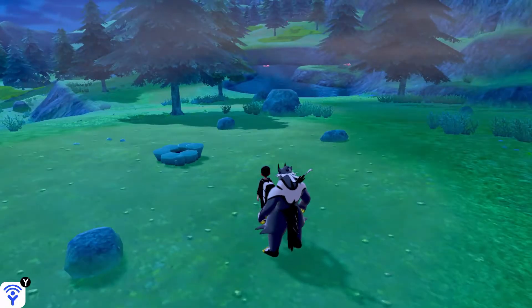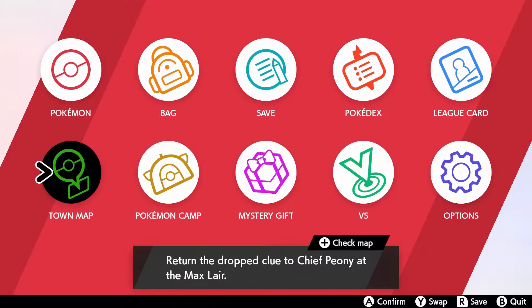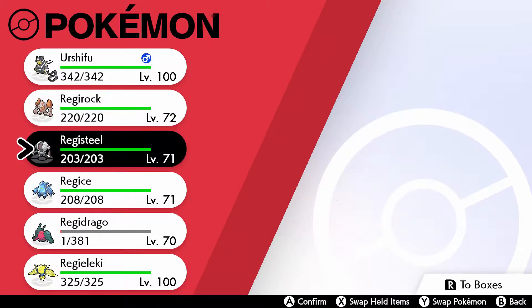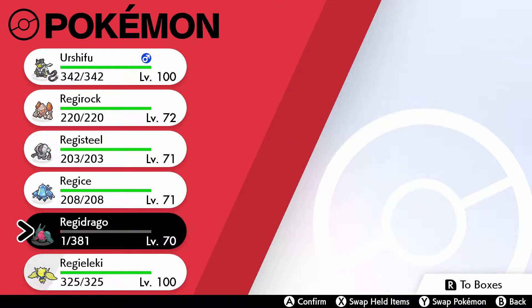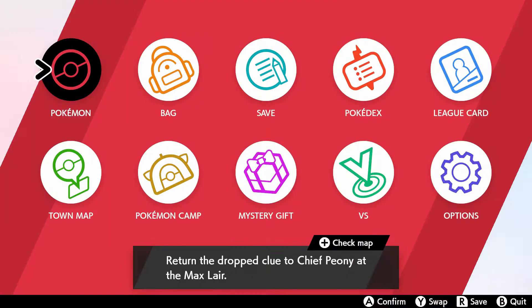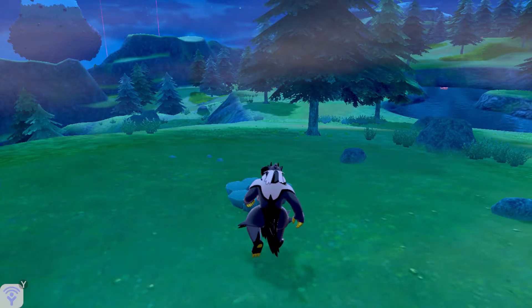One, two, three, four — this one you want to talk to. The requirement is that you have all the Reggies in your party. All the Reggies must be in your party. Then talk to it.